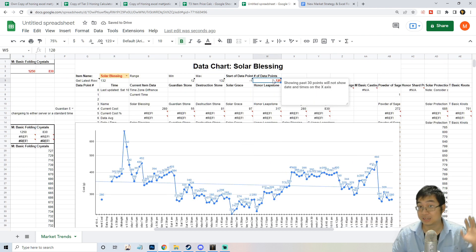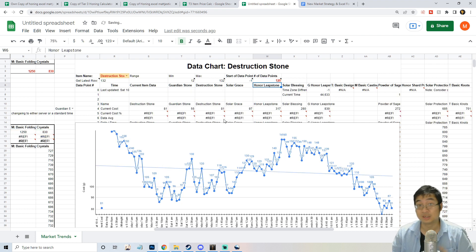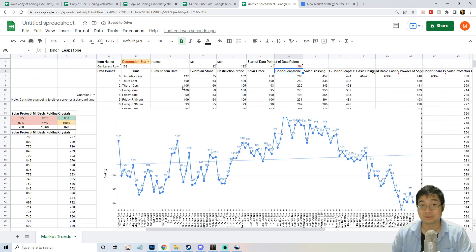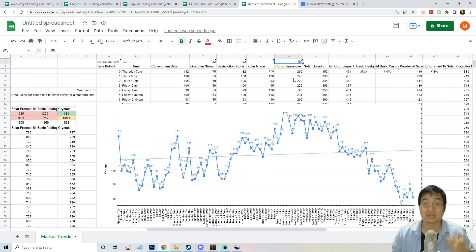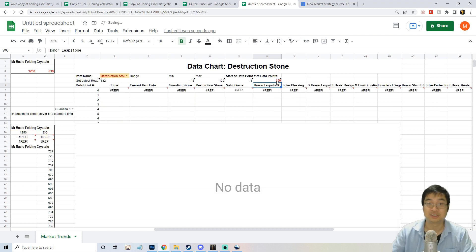I'm selecting 120 data points now, but be aware that Excel may not handle beyond 110-120 well — you might get errors. At 100 data points, everything runs smoothly and you can see a reflection of an entire week of trades. If you put 150 there will be no data since I don't have 150 points; at 120 the chart gets a little iffy with errors. So keep it at around 100 for best results.